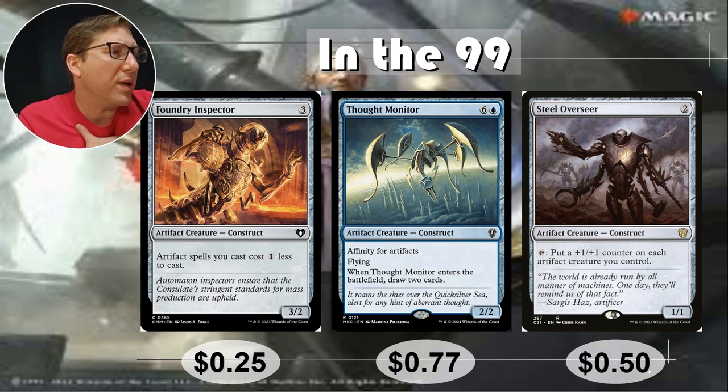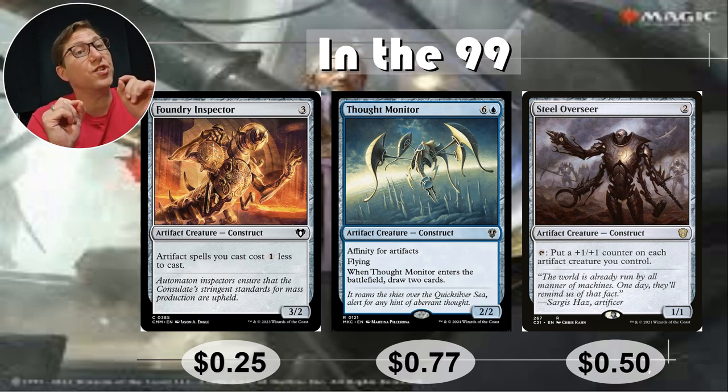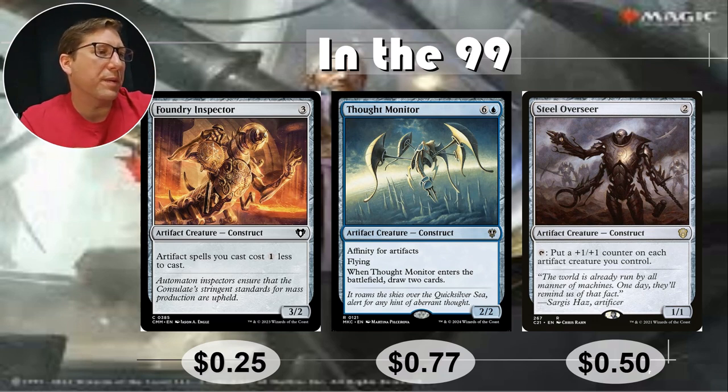A lot of these you're looking at decks where you're going to build with artifact creatures as a big part of it, because you want the hybrid. Anyway, Steel Overseer — only 2 mana for this 1/1. You can tap it to put a +1/+1 on each artifact creature you control. Each — a lot of these will say each other, this does not. This does each, so he's going to make himself bigger along with everyone else, which is very nice. 50 cents.